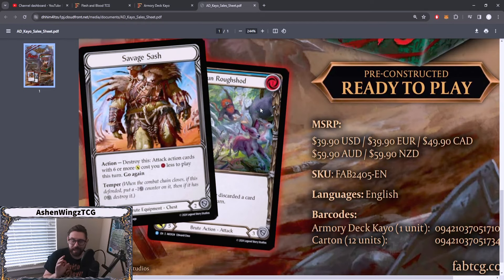The card is Savage Sash, a Temper 2 chest piece. At action speed, you can destroy it and have attack action cards with six or more power cost you one resource less to play this turn, and then get Go Again. This is a way for new players to have a powerful chest piece that isn't Find All Spring Tunic, because you're still probably going to want to run Find All Spring Tunic. You're able to make cards like Savage Swing and Savage Feast cost nothing — but it's only for one turn.